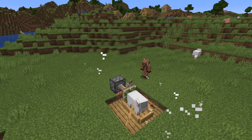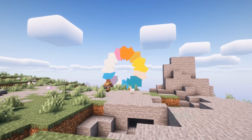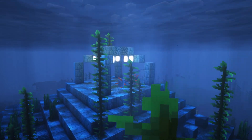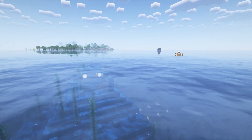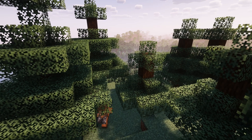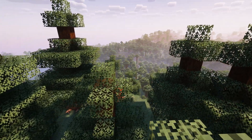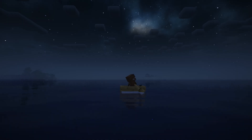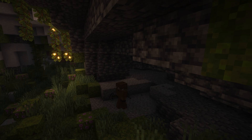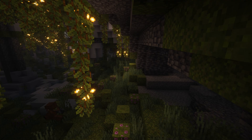Minecraft can, at times, get boring and plain. To fix this, you want to install Iris Shaders. Shaders give a complete visual overhaul to the game, making it look more cinematic and realistic. Simply put, shaders are a set of visual effects that transform your Minecraft world by enhancing its graphics, making things like water, sky, and lighting look incredibly lifelike. In a nutshell, they make your game look amazing.